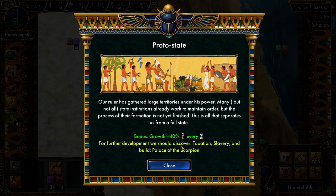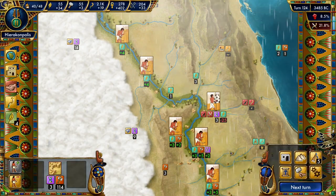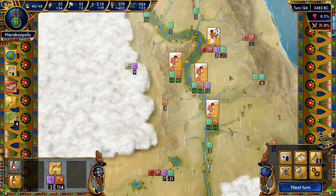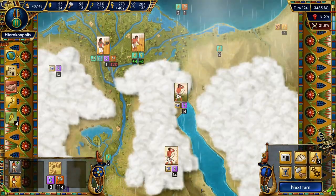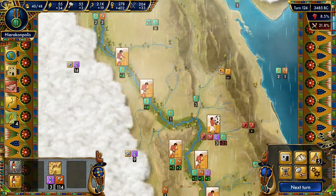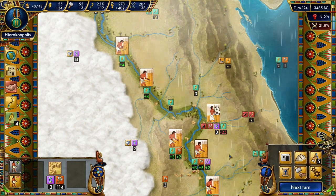Trade is blockaded, but that's fine. Taxation, slavery, and the Palace of the Scorpion is what we need next — but that has to wait until next time, when we're also going to attack the Seth, our arch enemies over there, and try to reduce their strength and hopefully take them over soon. We are potentially going to finish the next quest as well next turn. Thank you very much for watching — see you guys next time. Bye-bye.